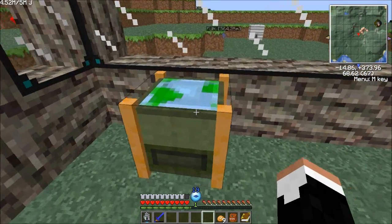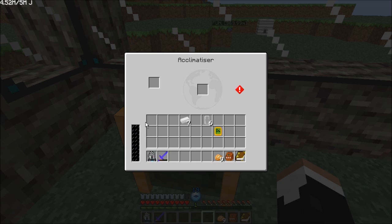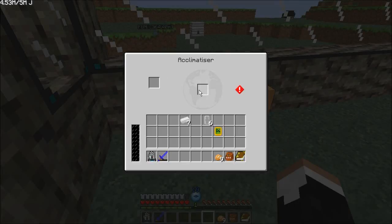Let's come out to our new bee warehouse and set this thing up — just right there. The acclimatizer works by charging with BuildCraft energy first. Pretty much all of these machines use BuildCraft energy. It's at zero percent charge, zero out of a thousand megajoules. Max input 50, usage 2.5 per tick. What you do is you put a bee in the center and then put one of a couple things in here: lava cans, water cans, sand, or ice.